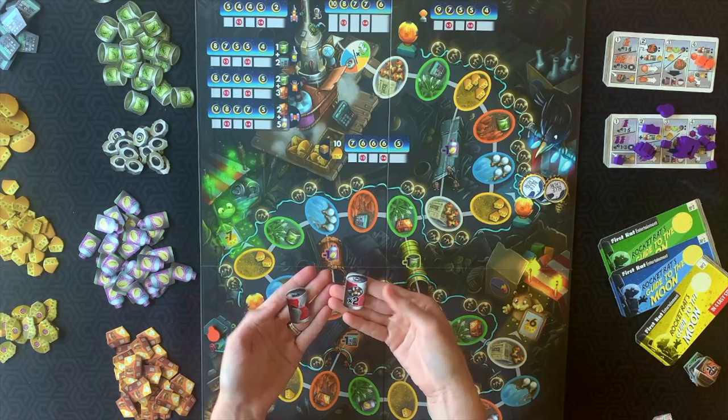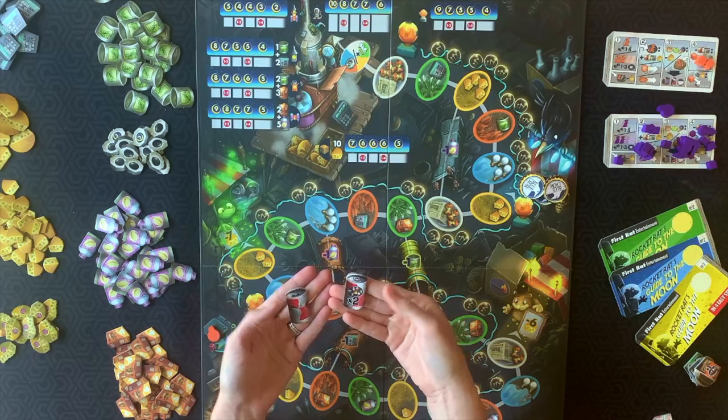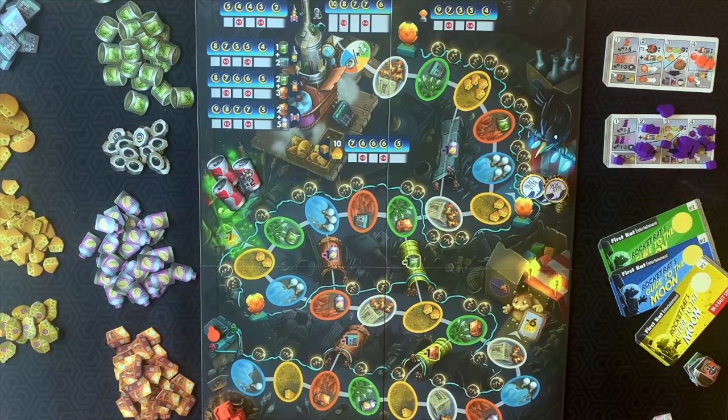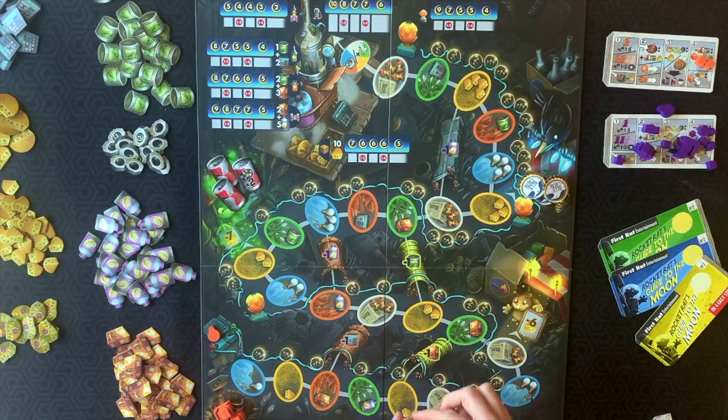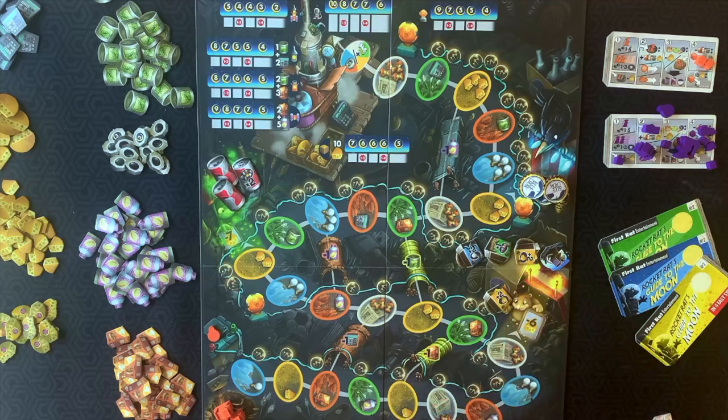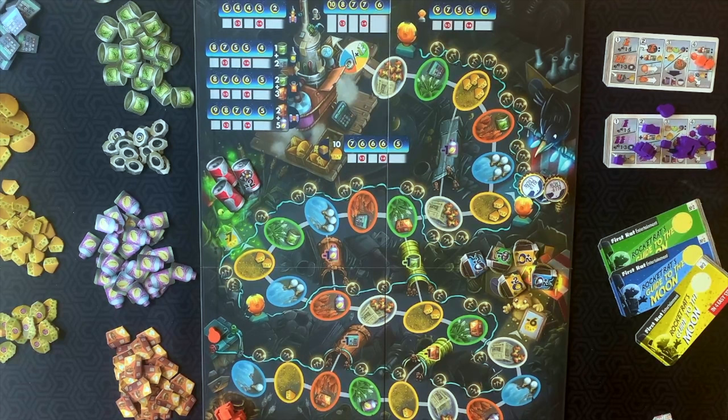Next, set up Zippy the Frog's booth. Depending on how many players are playing depends on how many bottles you put out. For this two-player game, put out the three energy drinks face up, and return the rest to the box. Now for Harry Hamster's booth — he has backpacks for sale. Take ten backpacks and mix them face down. For this two-player game, put out five backpacks face up, then return the rest to the box.